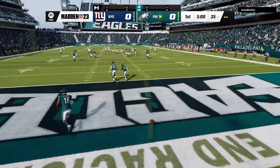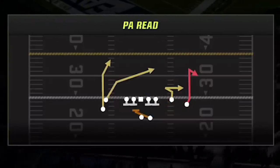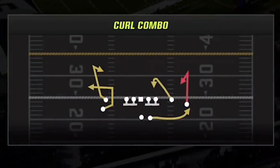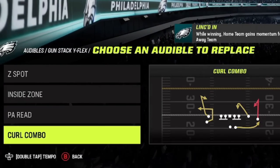In this game I start off on offense with another division rival game against the New York Giants. I'm still using the gunstack why flex offense, which has pretty much been the only offense I ran all year. One of my new favorite plays is the curl combo, which is an absolute glitch against any man press coverage. And since man press is the meta, I make sure to always have this in my audibles at all times.